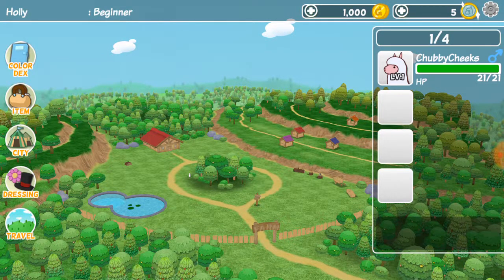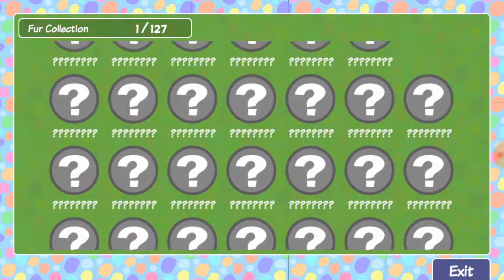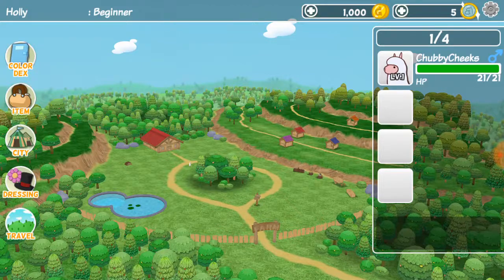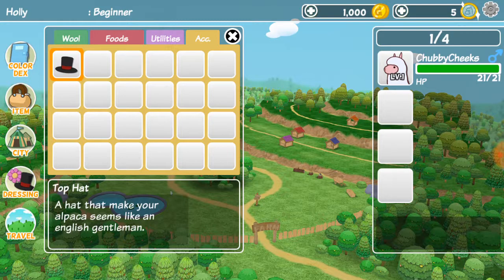This is so adorable. Now, here is the color dex for the different kind of furs your alpaca can have. Here are the items, like you can collect its wool. Here are the foods that you have to feed it to level it up. Here are the utilities, like to tame wild alpacas, to wrangle wild alpacas. And here are accessories.